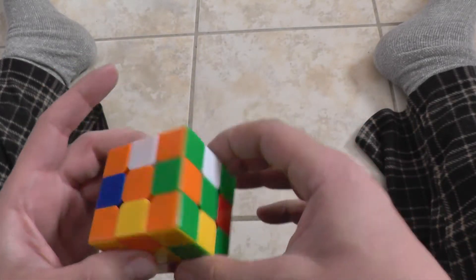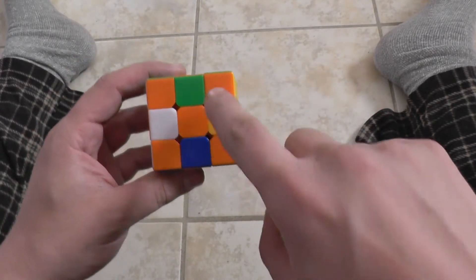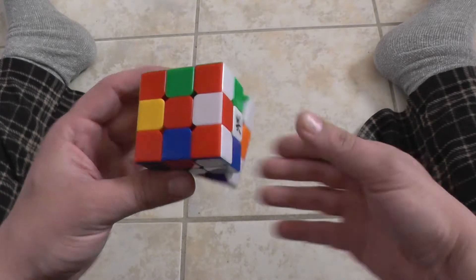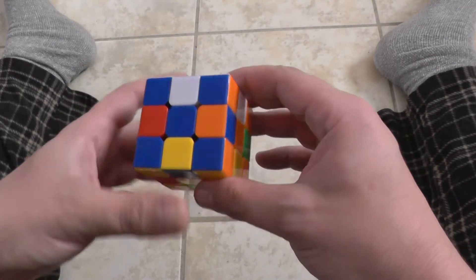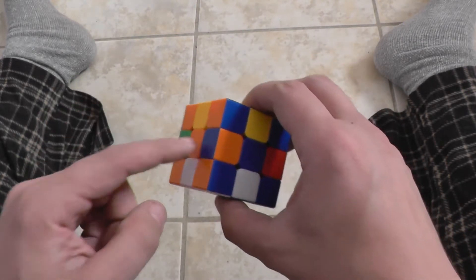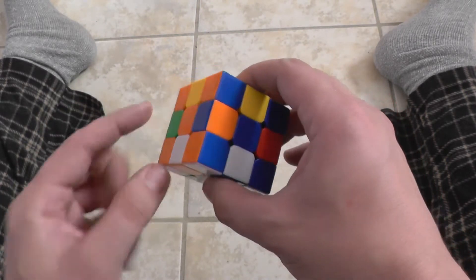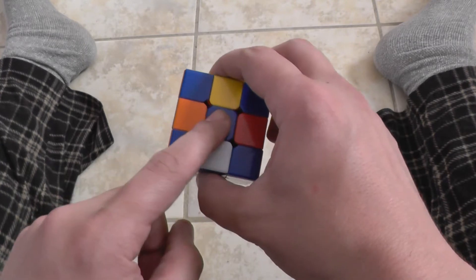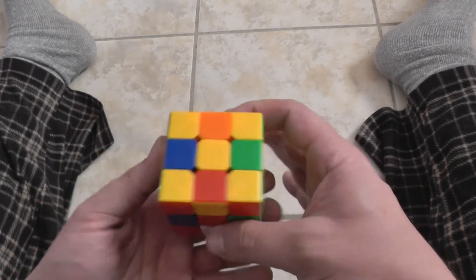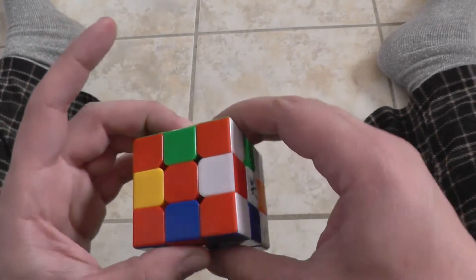This is the superflip. As you can see, all of the corners are correct on each side. The only problem is that the edge pieces are flipped — this blue is supposed to be over here, same all the way around.